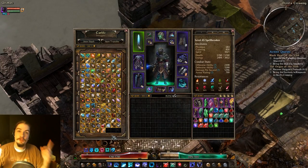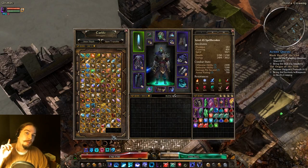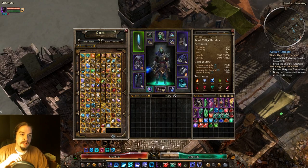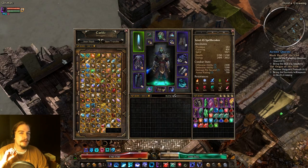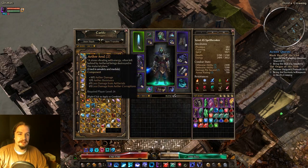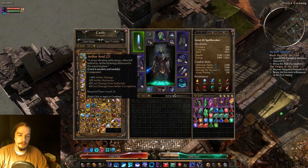Hey everyone, welcome back to a Grim Dawn Basics video. Today we're going to be talking about the components in the game. I'm going to go through all of the components — I'm fairly certain I've grabbed them all. If I'm missing one, please let me know. There are a lot in the game, and I'm probably just going to mention each one real quick, but not talk about everyone in detail unless it really requires it. A lot of the components also have similar effects, so if I point out something, I'll try not to repeat it.